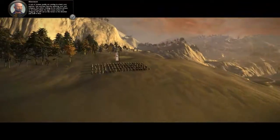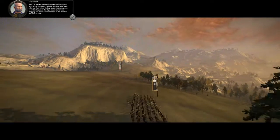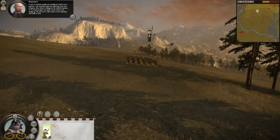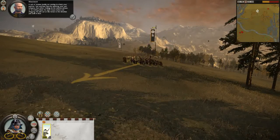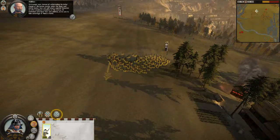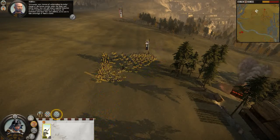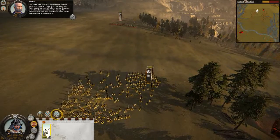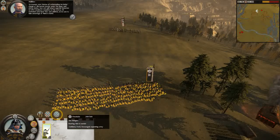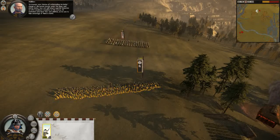A unit of Katana Cavalry are coming to attack your position. Turn and face them by selecting your Yari Ashigaru, then either clicking on the rotation arrows, or by holding down the right mouse button and dragging the unit out to improve your chances of withstanding the lethal charge of the Katana Cavalry. Select the Spearwall Ability button. Your unit will adopt a special formation to inflict maximum casualties on the enemy. All battlefield units have their own abilities, so be sure to take advantage of them in battle.